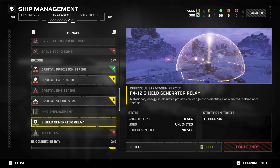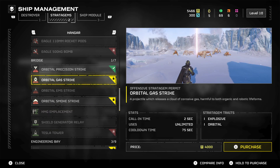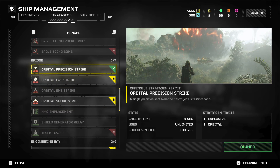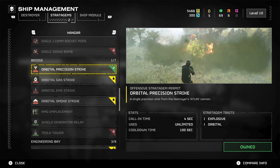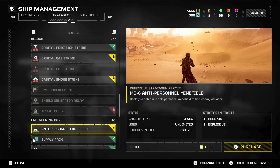When it comes to the Bridge stratagems, personally I wouldn't really use any of this stuff — I don't think any of it's actually that good. You could use the Orbital Precision Strike since it's unlocked at a low level, but I just don't think it's anywhere near as powerful as other things you can get in the game.